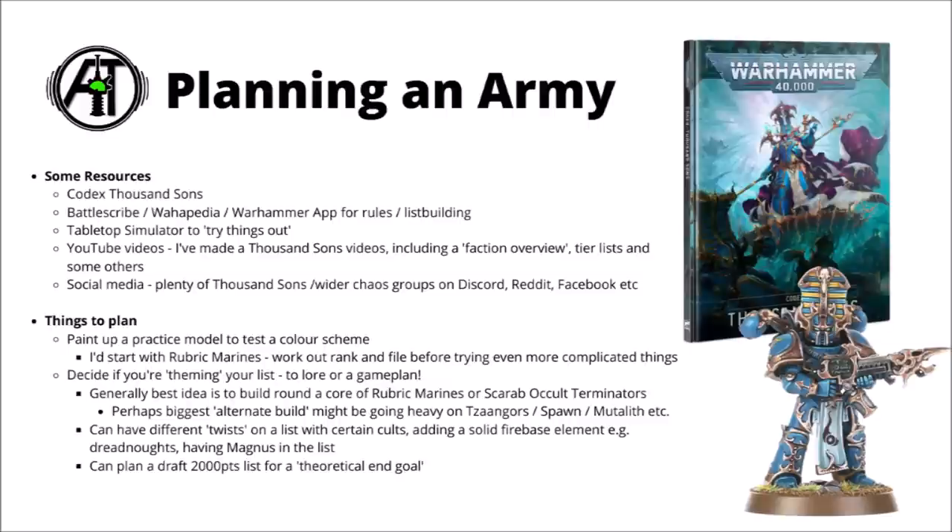Rubric Marines and Scarab Occult Terminators are the units that just about everything else revolves around in terms of buffs and synergies. With somewhat limited options, the biggest alternate build might be going heavy on things like Tzangors, Spawn, or Mutaliths - going for a bit more of a weird and wonderful mutated freaks army. At the moment this just isn't anywhere near as strong in-game as the core Thousand Sons choices, though it could be fun if you just want to spread Tzeentch's many mutations far and wide. You could certainly go very heavy on either Rubric Marines or the Terminators, or add other interesting support elements. I generally think about drafting out a 2,000 point army as a theoretical end goal - it doesn't matter if it changes a fair bit as you get more games under your belt, but I think it helps to anchor a rough goal as to where you might take the collection.